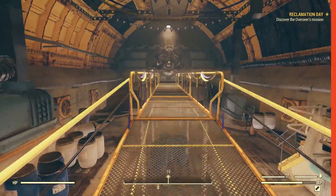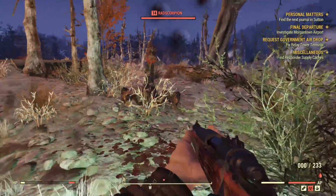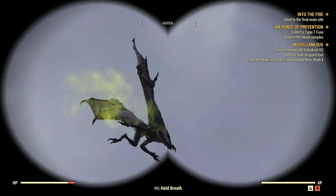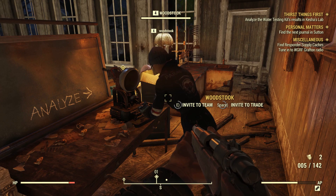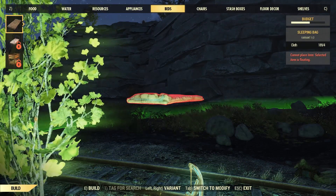Once you leave Vault 76, you are free to go anywhere you want. But don't let that freedom go to your head, as you most definitely lack the resources needed to survive. If you're not careful, you'll likely end up somewhere high-leveled and dangerous. We strongly recommend at least doing the first couple of quests in the main story, which act as an extended tutorial and also provide you with a ton of important supplies and blueprints.